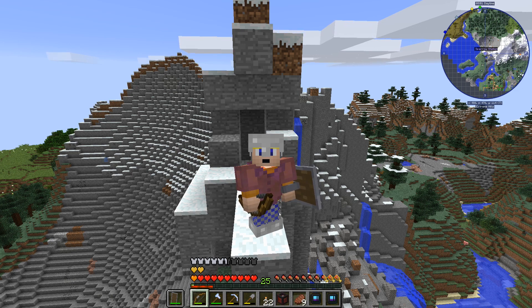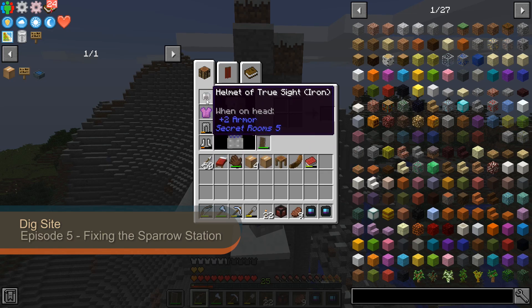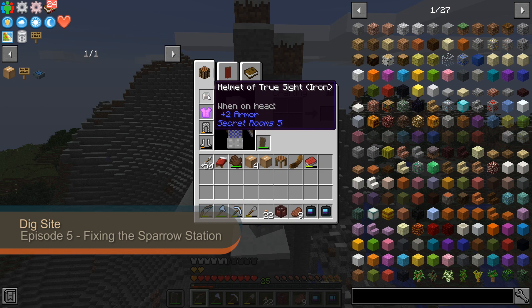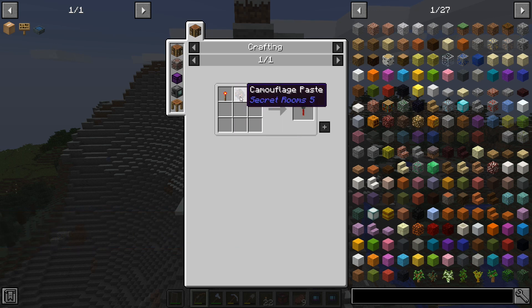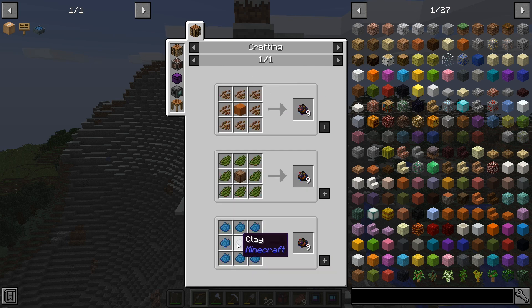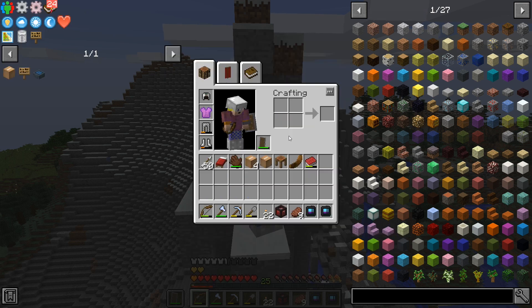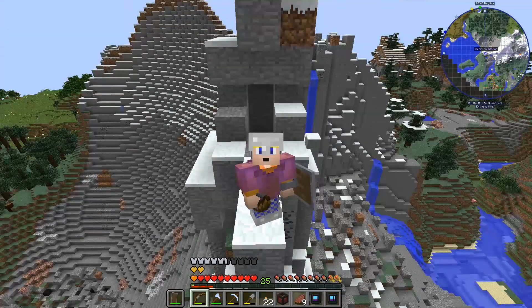I was reading some of the comments from episode 3 while uploading, and Canada suggested making the Helmet of True Sight. So I made one — the recipe is a regular helmet with a Switch Probe. The Switch Probe is made with camouflage paste, and the camouflage paste is made with bone meal and a piece of clay. Supposedly it lets you see secret areas, though I haven't tried it yet.